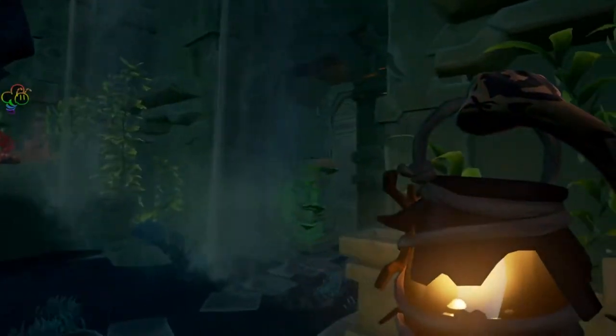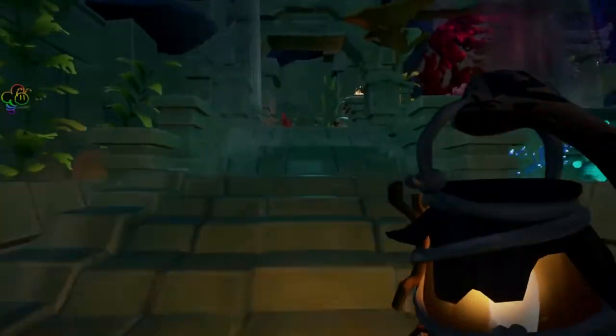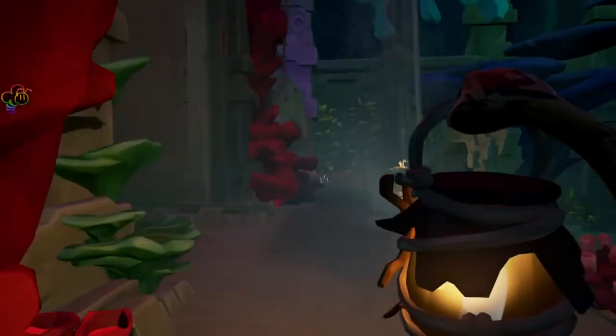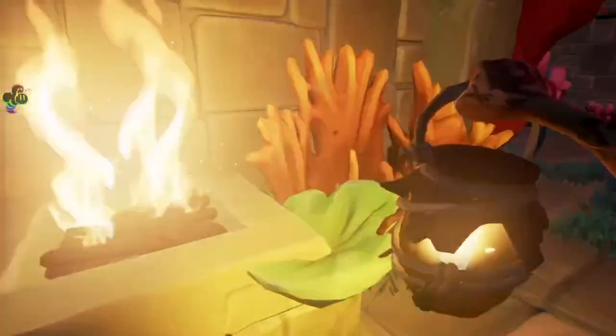Once you have completed these, the door in the center behind the waterfall at the top of the staircase will be open. Inside this room there will be four more fires to light.